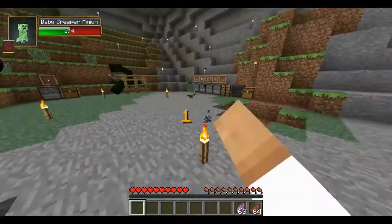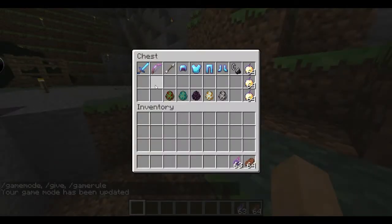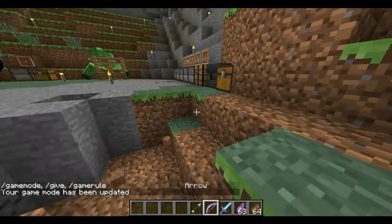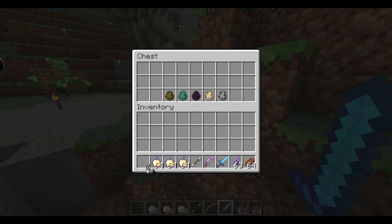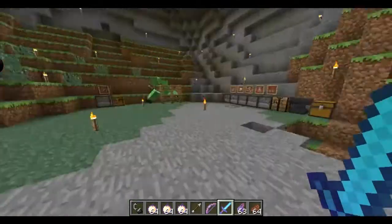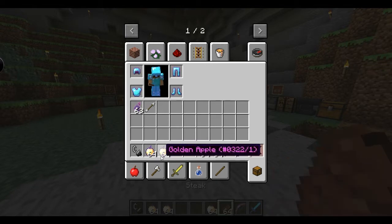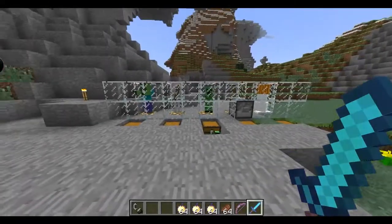He sends out these little dudes who are utterly deadly. I'll pop into creative mode — I have everything set up. I'm going to grab some supplies real quick, and we're going to battle this dude. Before we get into that, let me just clarify: these are all the mobs that are compatible with the mod.